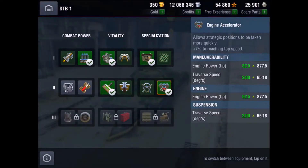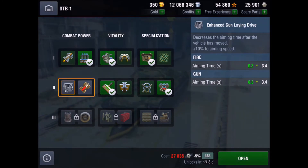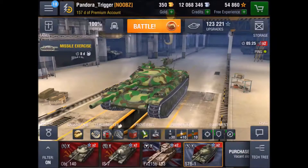Before I do, I just want to talk about equipment. While it's got decent pen, I do play with the calibrated shells because you do struggle sometimes with some of the tier 10 heavies. I've also got the protected modules and optics. I haven't unlocked the GLD yet, but I will be unlocking that fairly soon. I've also got the enhanced armor and the engine accelerator. Next, I hope to get the V-stab after that.